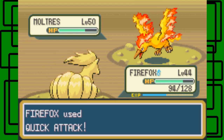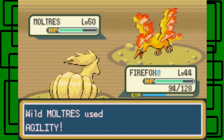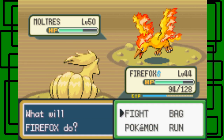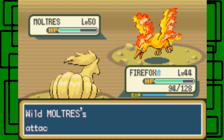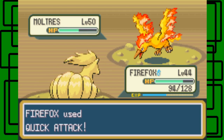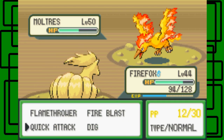So I'm just gonna go with Quick Attack. Dig won't work because Ground type moves don't affect Moltres because it's half Flying. So we're slowly but surely getting there. It's nice — that's Pressure though, so it's lowering PP of Quick Attack really fast.